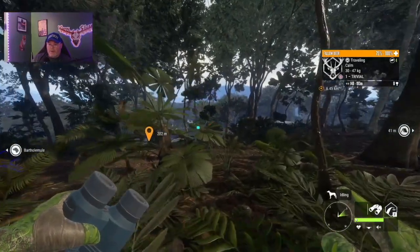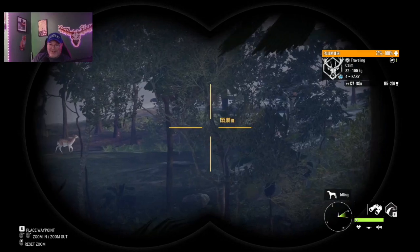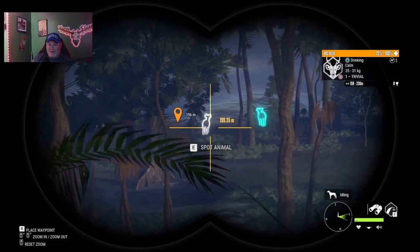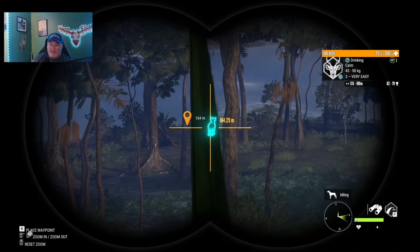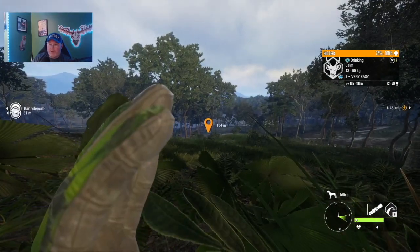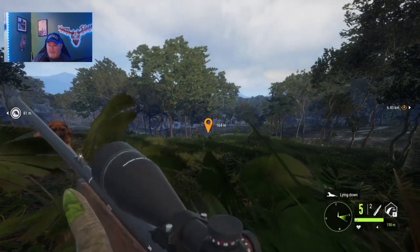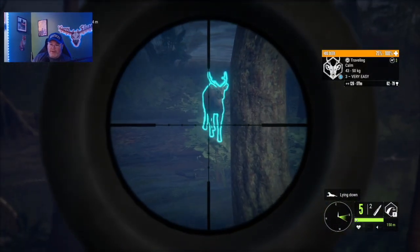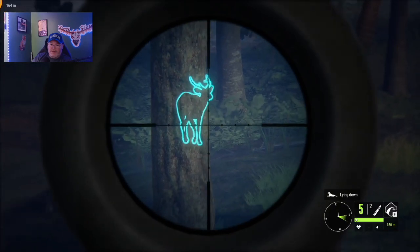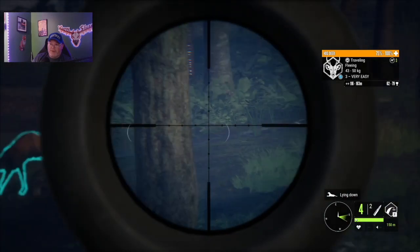All right guys, we have finally come upon some hog deer and seen them before they saw me. They're sneaky little fellers. There's a level three male — let's see what happens when we call. Here's the mouth caller. We need to get Bart to lay down. We're going to use the .243, hopefully he doesn't stop behind cover.